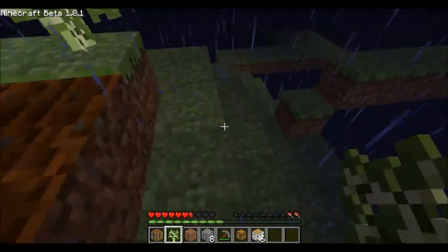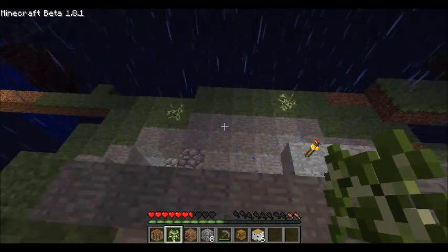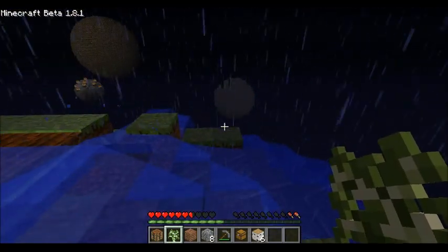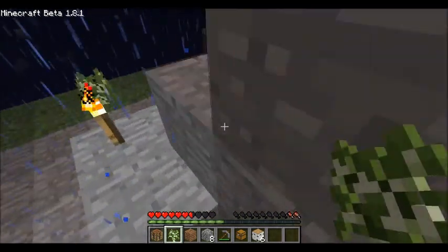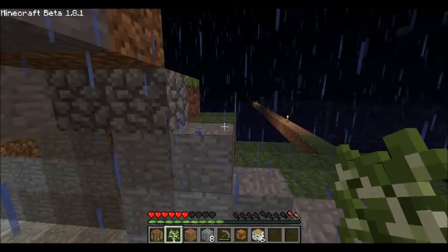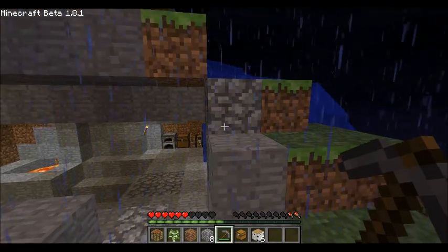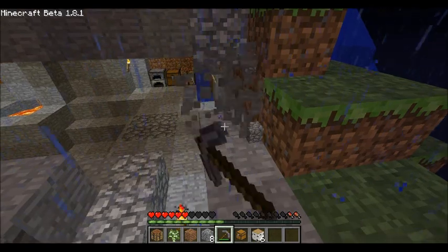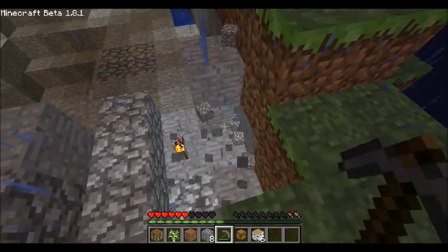For now, just start heading back this way. I got a bit of sandstone in case we ever want that. I've got some netherrack that we can use as building material if we need. I collected like two pieces. You have one bucket to collect lava with so we can make something — I think there's one somewhere around here. Oh, there's a spawner on one side of this. Try to destroy it. Nah, just leave it. Light it up.